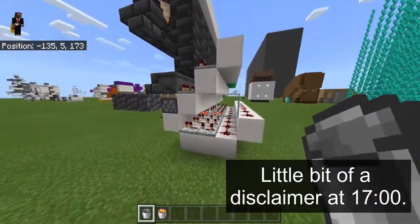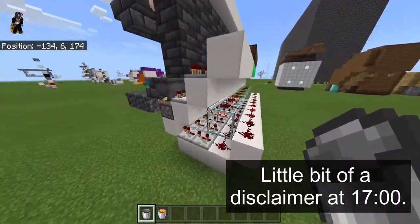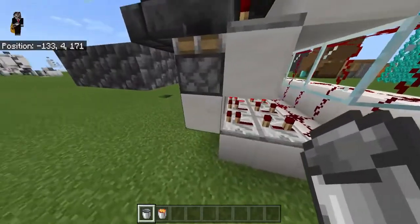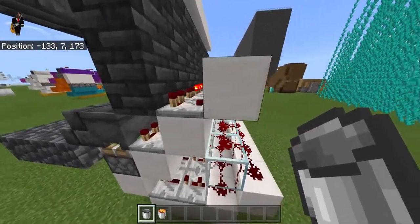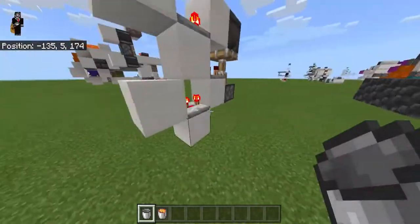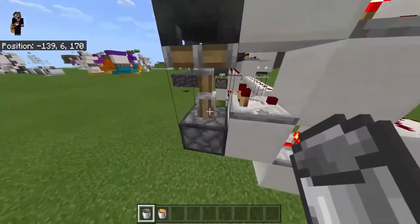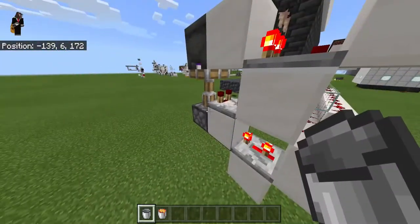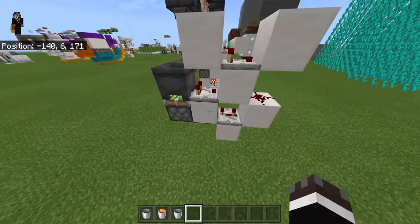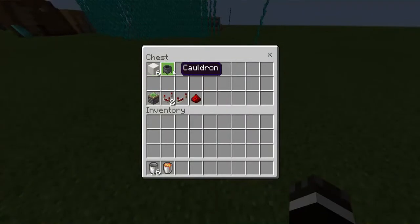This is the redstone, and in Bedrock Edition it's much simpler - but it should also work on Java in theory. Basically, when this comparator reads the cauldron as full, it sends a signal down to here and pushes the cauldron up. When the cauldron isn't full, the signal stops and the piston retracts. Same logic applies for the Bedrock version: full sends signal to piston, taking stuff out removes the signal and the piston retracts.